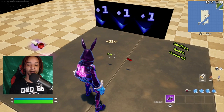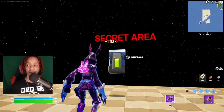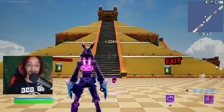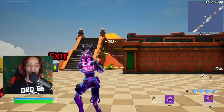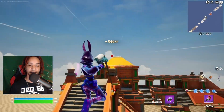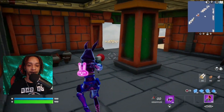Go ahead and grab yourself a grappler, and then we're going to enter the secret area right here. Now that we're in the secret area, the first thing we're going to do is turn all the way to the right and grapple over this side, then enter this little building right here.